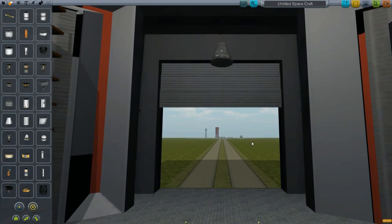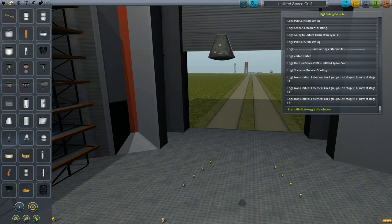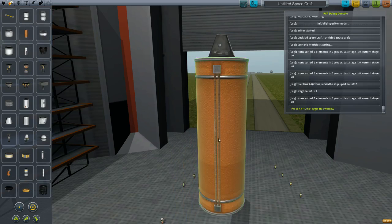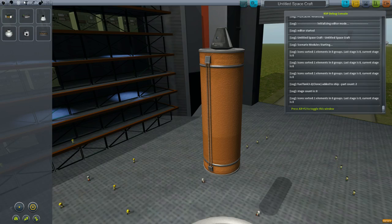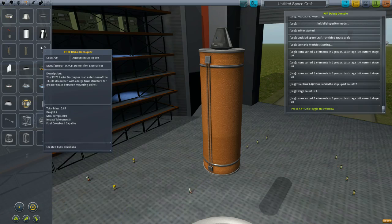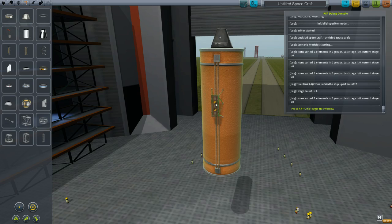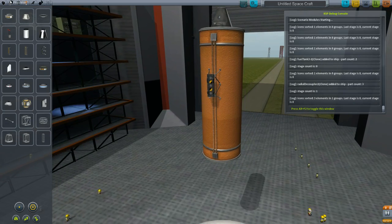So we're just going to move that up. Here is the debug console. Now we're going to take any of the large 2.5 meter diameter tanks and place them on there. Next, we will grab any of the radial decouplers — I've tested multiple ones, it works for all of them. Place it on the side with just standard 1x symmetry.